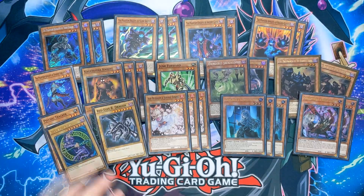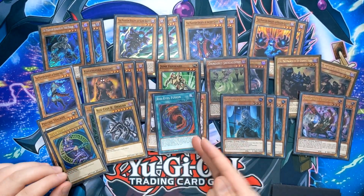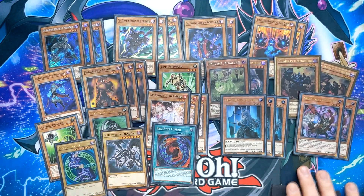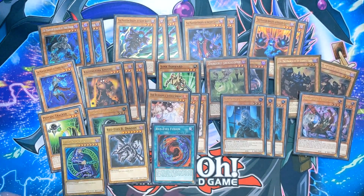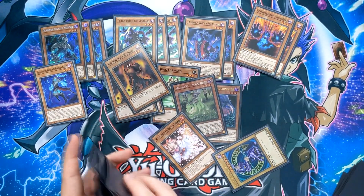I am also playing the Dragoon package: one Dark Magician, Red Eyes Black Dragon, and Red Eyes Fusion, because you can very easily make Verte in this deck. There are still quite a few spells and traps that I play in this deck as well.